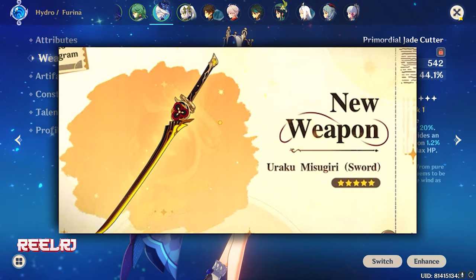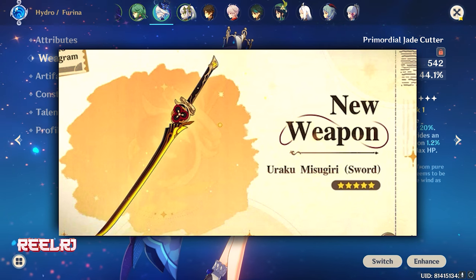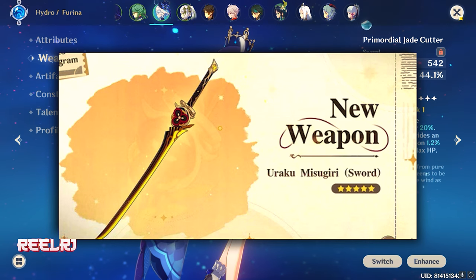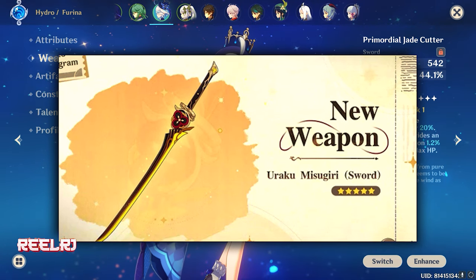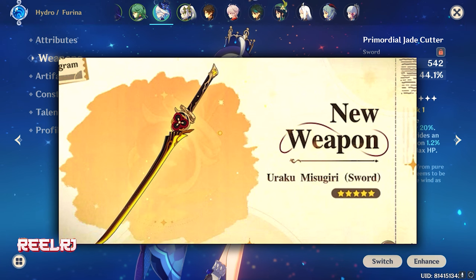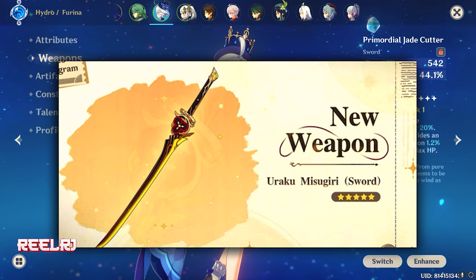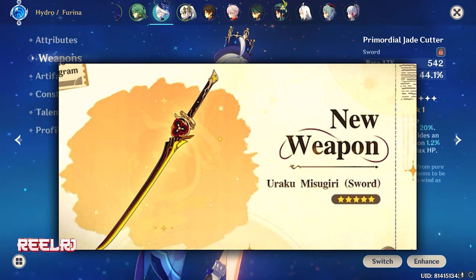On number one we have Chiori's signature weapon, Uraku Misugiri. This is a five-star weapon coming in patch 4.5. It gives a base attack of 541.83 and crit damage of 88.2%, which is very high for a sword. The refinement ability increases normal attack damage by 16% and elemental skill damage by 24%. After a nearby active character deals Geo damage, this formation effect is increased by 100% for 15 seconds.